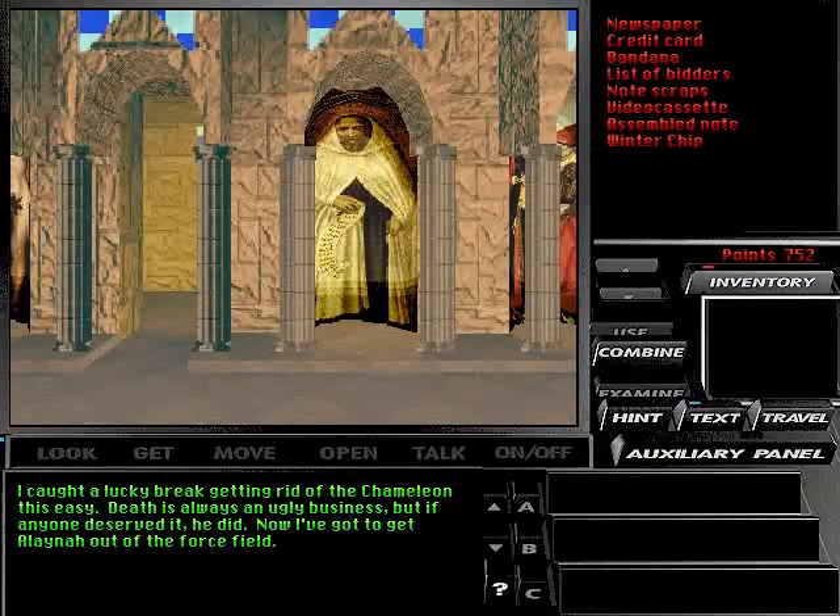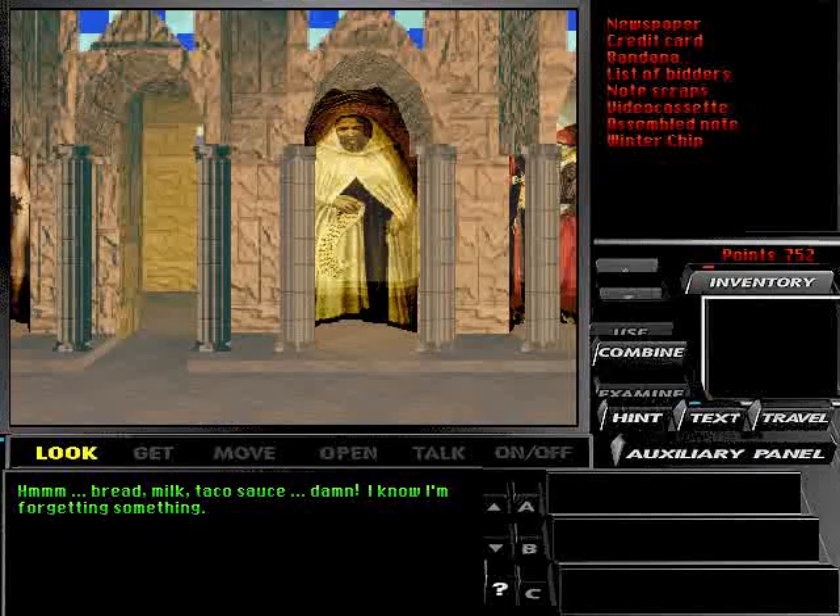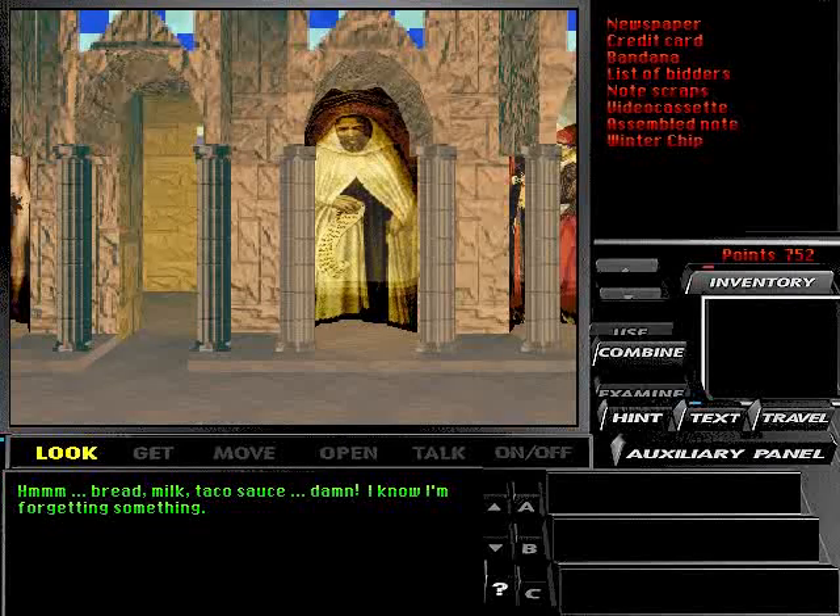I caught a lucky break getting rid of the chameleon this easy. Death is always an ugly business, but if anyone deserved it, he did. Now I've got to get Elena out of the force field. Bread, milk, taco sauce — damn! I know I'm forgetting something.